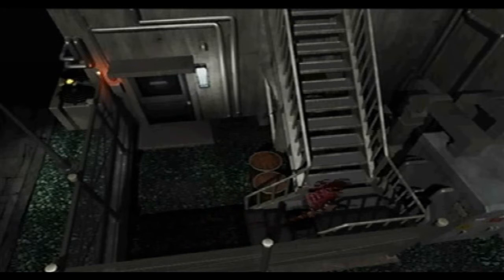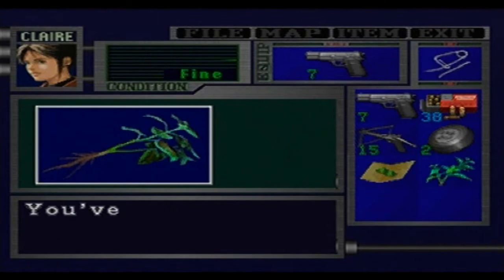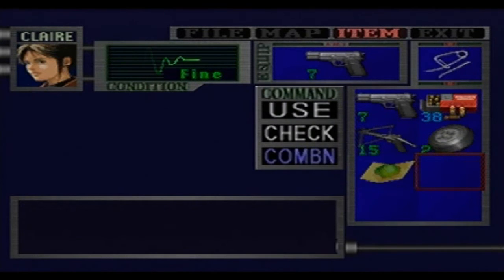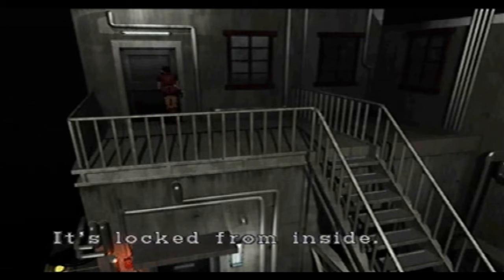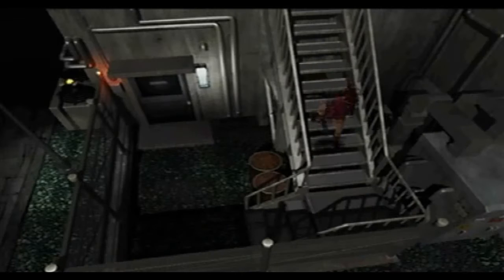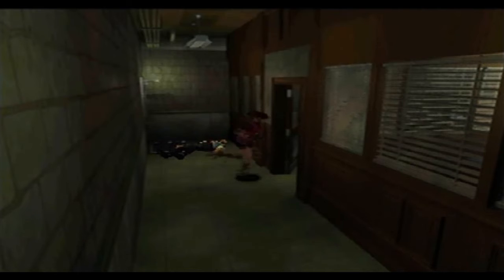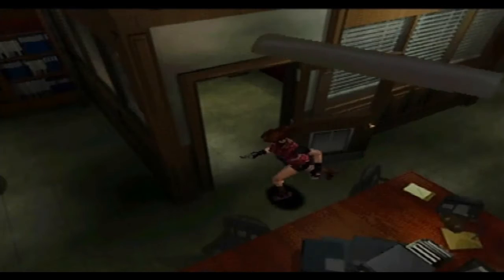Maybe having a shotgun would help, something a little stronger that can pack a punch. That herb can go with the current herbs I have. Well, I guess the only way to go is either the Licker way or the zombie horde way. My choice - I'm going to go for the zombie horde way. It feels like the only place I can go. I need a heart key and a spade key.